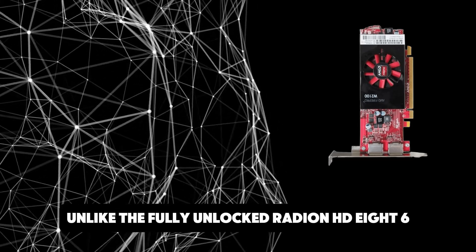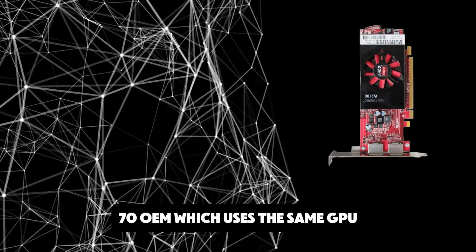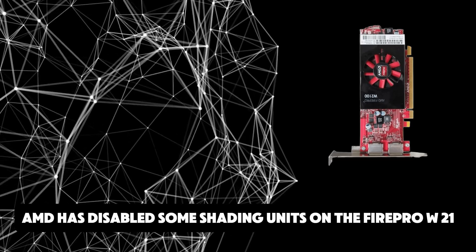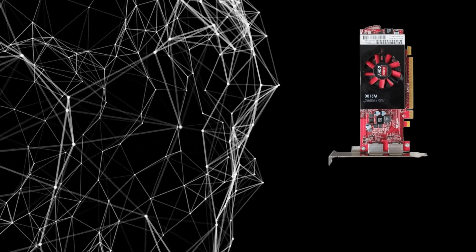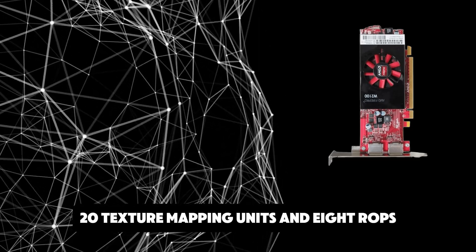Unlike the fully unlocked Radeon HD8670 OEM, which uses the same GPU but has all 384 shaders enabled, AMD has disabled some shading units on the FirePro W2100 to reach the product's target shader count. It features 320 shading units, 20 texture mapping units, and 8 ROPs.